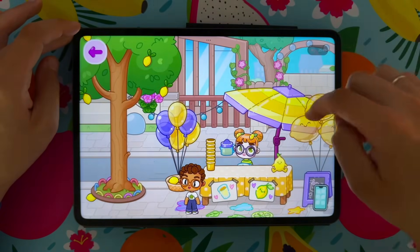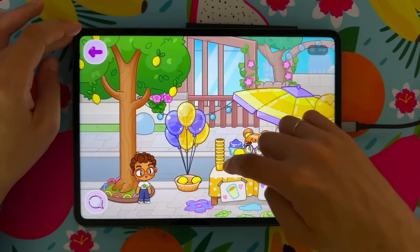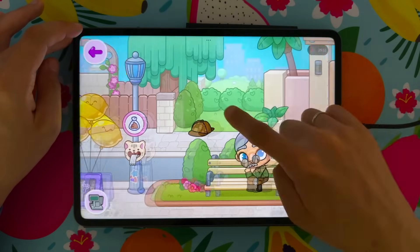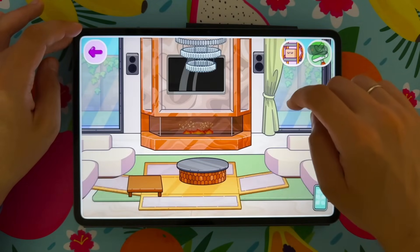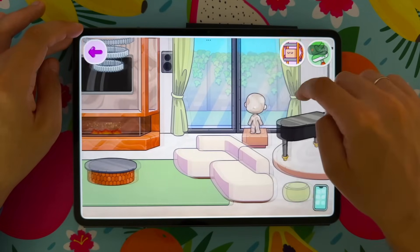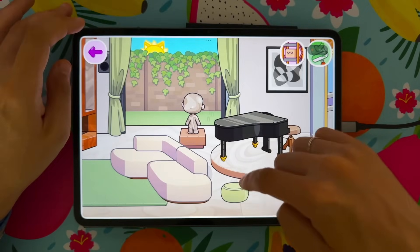Exit — we went to the park. There are... alright. Toilet in the park! Toilet, toilet, toilet — there are people. Toilet. Okay, and the final game — Baby Shark World!